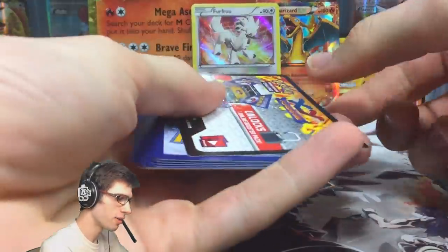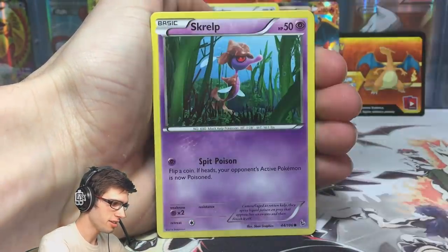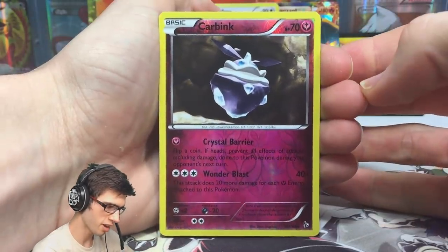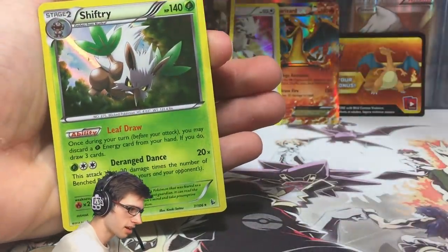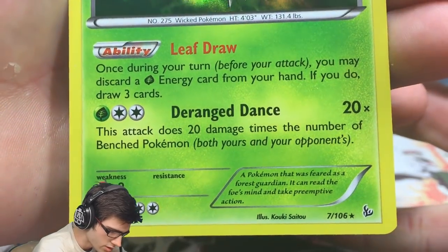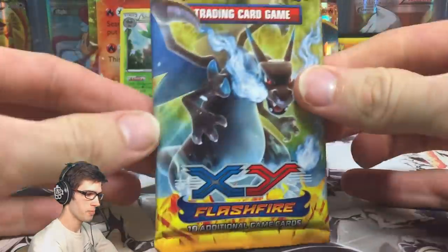Going with the Mega Charizard Y pack art from Flash Fire — hopes are high for a Charizard pull. We've got Binacle, Buizel, Spritzee, Skrelp, Roserade, Fiery Torch, Pidgeotto, a reverse rare Carbink — which is actually a Holo in the set, taking one for the team — and a Holo Shiftry! Double rares from Flash Fire, not even bad. Shiftry has 140 HP with the ability Leaf Draw and the attack Deranged Dance, which does 20 damage times the number of benched Pokemon on both sides.